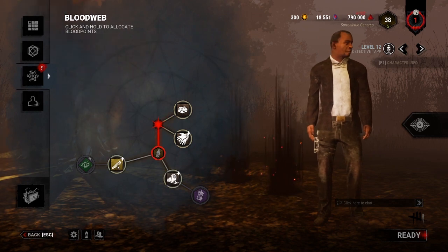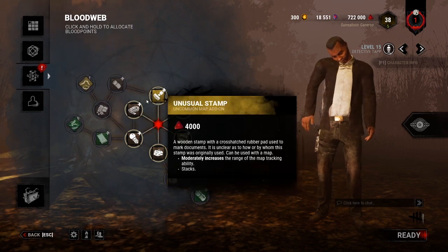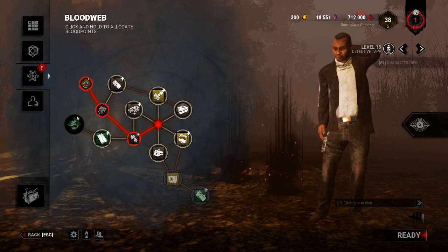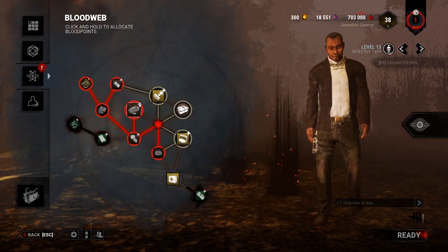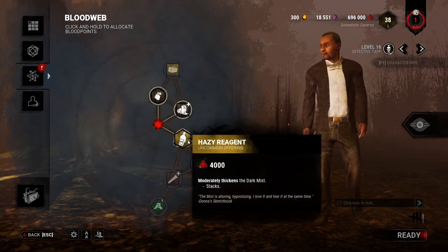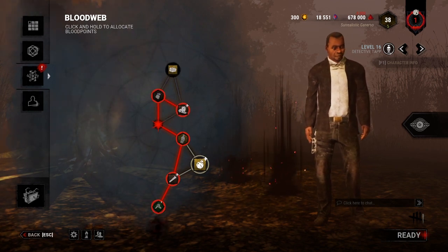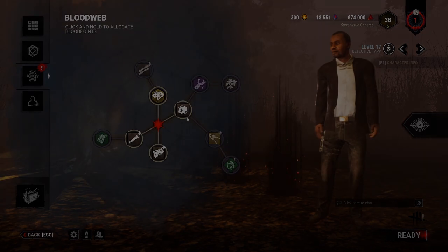There is an exception to this rule. If you have two or more perks in the bloodweb and manage to take them in less than 5 nodes, the entity will not only appear, but will immediately take away one other perk from the bloodweb. After taking one of your nodes, the entity has to collect those that are connected, but it'll for the most part prefer the outermost ones. The trickiest part of managing your bloodweb is predicting the entity, so let's analyze a few examples.